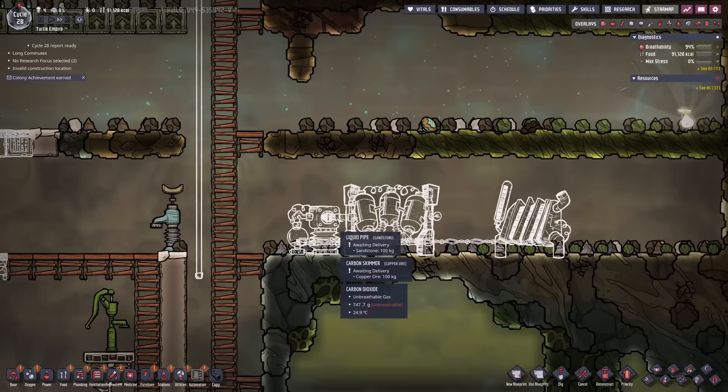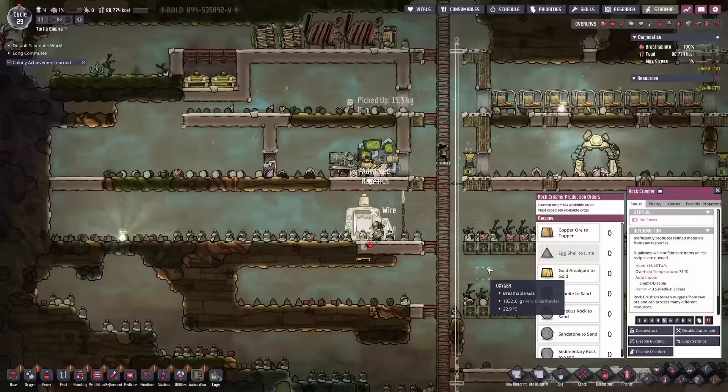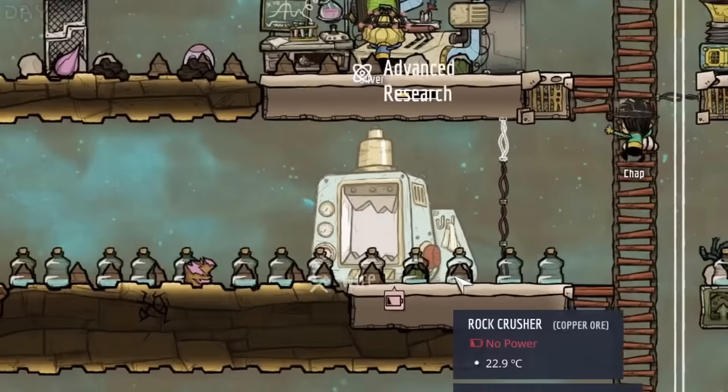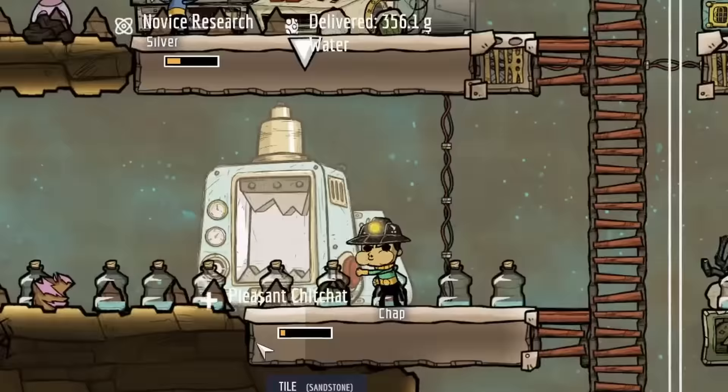The carbon skimmer outputs polluted water, which goes in here and comes out as clean water. This is our research — we're also going to research power transformers and everything. Finally we have enough copper ore — I think I'll make like 20. Someone will hopefully get in here to work this. Finally Chap — he is smashing that button.